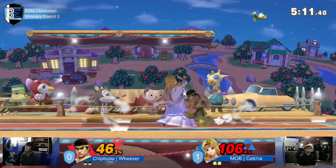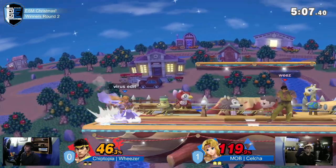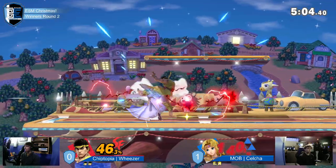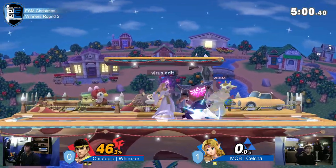Nice Hadouken there, trying to find the back air, looking to close up the stock. Down to it — the Shoryuken, but the Sour Spot, unfortunately. Celso takes a second-life lead, looking to take advantage, but Weezer immediately fires back with that back air, and now Weezer takes his first lead of the set.